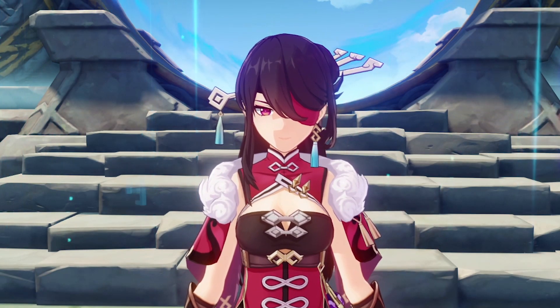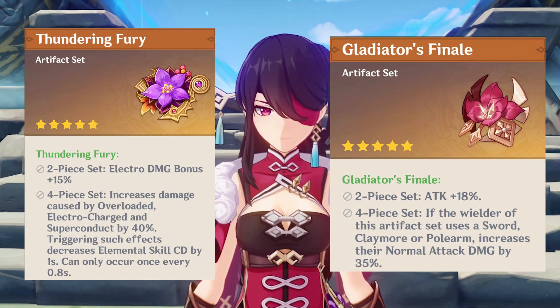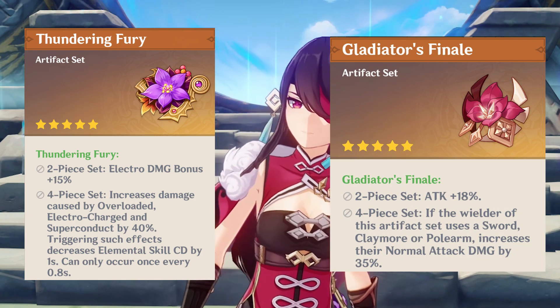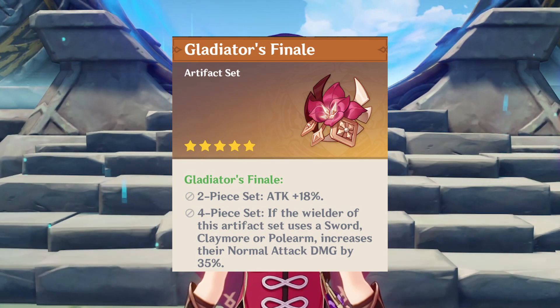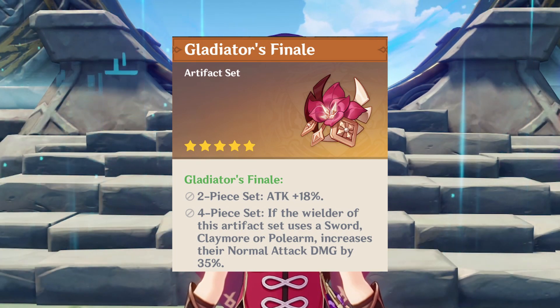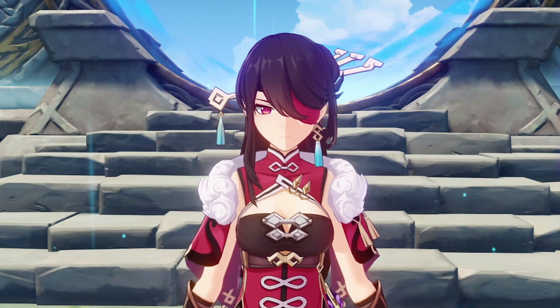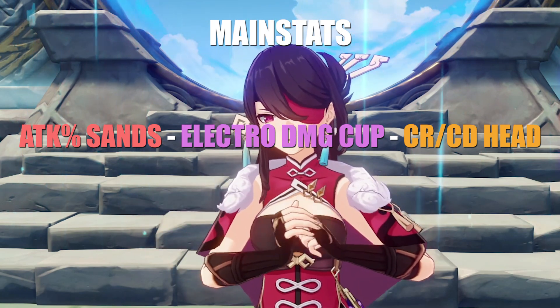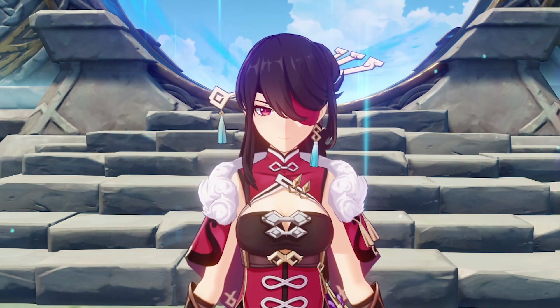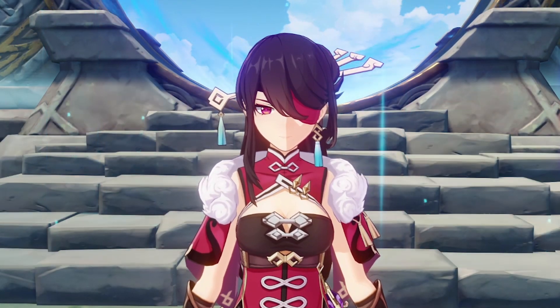Artifacts for Beidou are relatively straightforward. For the most part, you should be running 2-piece Thundering Fury and 2-piece Gladiator for Beidou main DPS. 4-piece Gladiator can work as well depending on your playstyle — if you do not rely on her counter to deal mass damage and prefer the normal and charged attack playstyle, you could run 4-piece Gladiators, but you will be losing out on damage potential. Main stat for artifacts should be attack percentage on the sands, Electro Damage cup, and Crit Rate or Crit Damage for the headpiece depending on your substats. Beidou needs around 50% Crit Rate before you start heavily investing into Crit Damage.